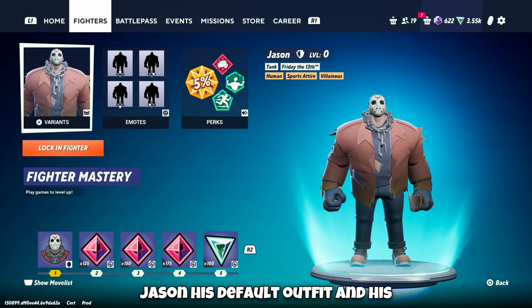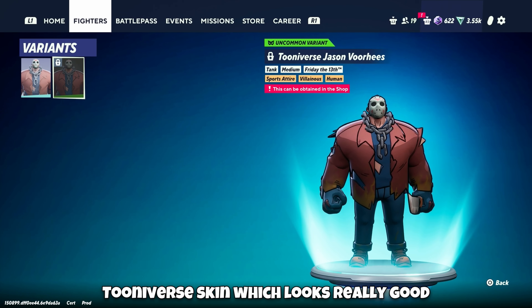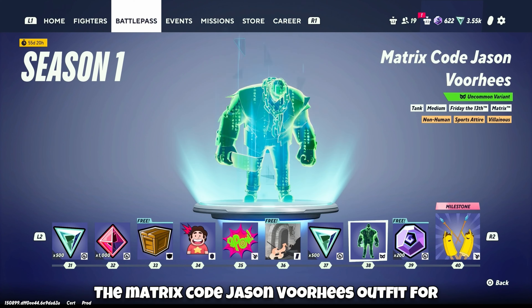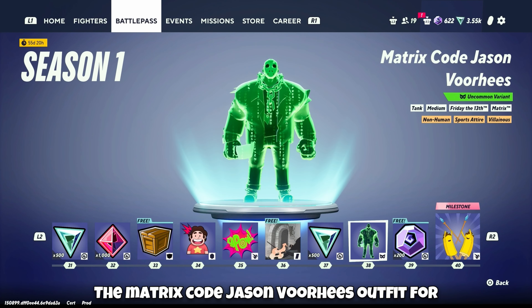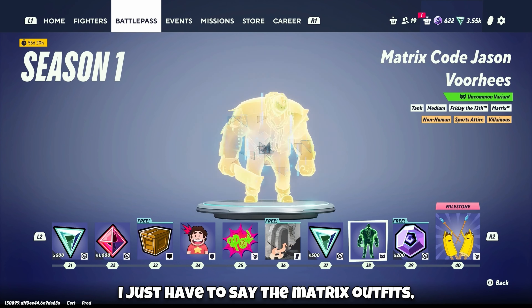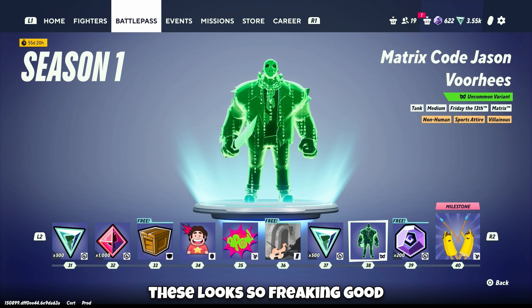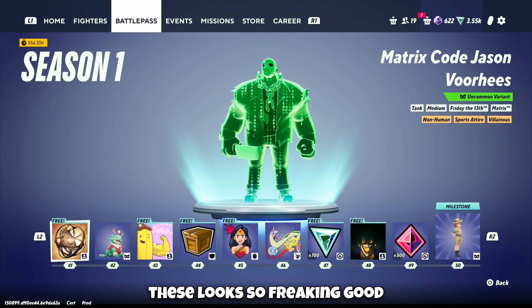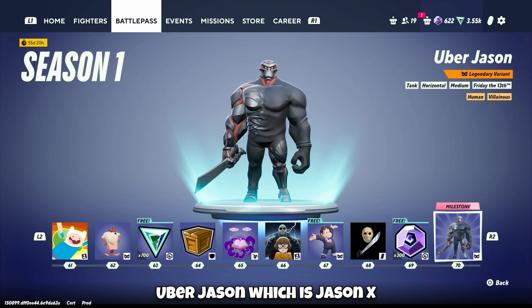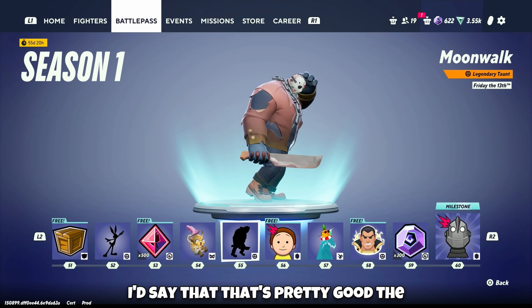Here is Jason. His default outfit and his Tooniverse skin, which looks really good. His emote is just that. The Matrix Code Jason Voorhees outfit looks so good — the Matrix outfits in general look incredible. Uber Jason, which is Jason X from the Jason X film. And the Moonwalk emote for Jason.